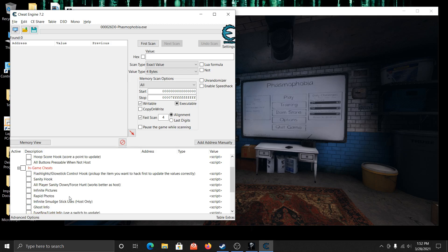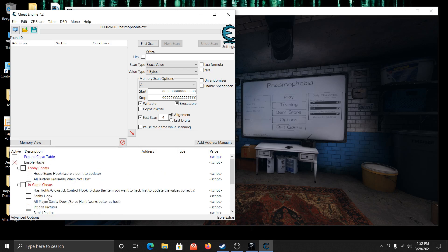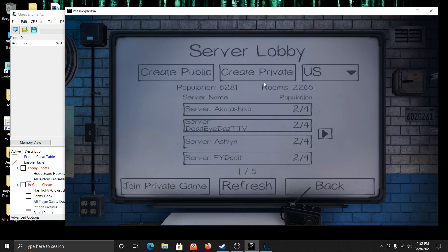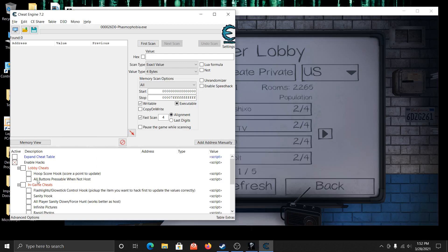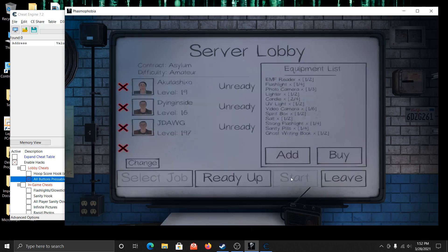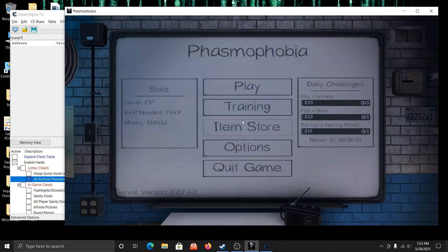Let's go into a game here and check out these cheats. I'm going to show off this one really quick — all buttons pressable when you're not the host. If you do that and join a random public game, you can click something you normally shouldn't be able to click, like choosing a job, because somebody else is the host. Unfortunately you still cannot click Start even when everybody's ready — that still doesn't work. But at least you can choose a map if you don't like the host taking too long.